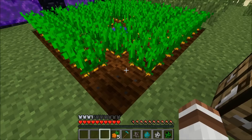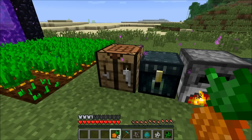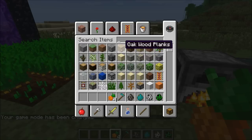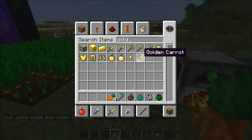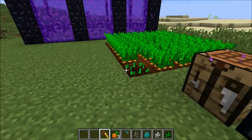Another plant we have right here is the carrot — that's also a pretty neat thing. You can right click to harvest and replant by right clicking. You can also make golden carrots, and golden carrots are used to make the invisibility potion from a couple of snapshots ago.